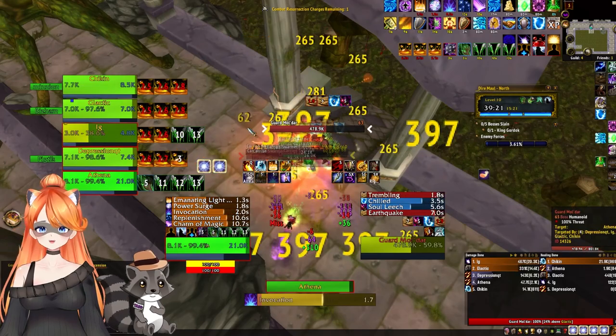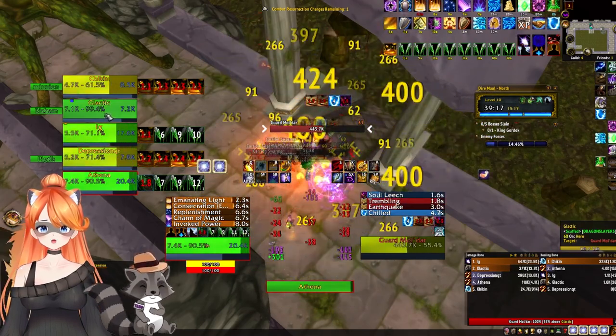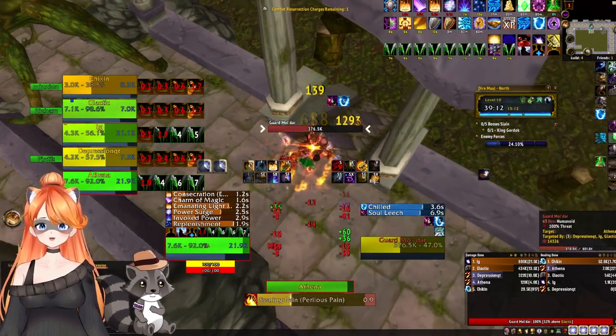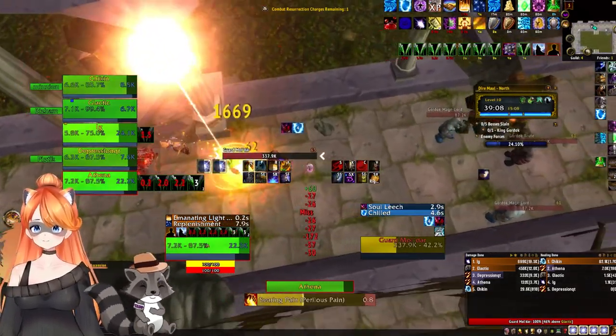We kill all the beetles — the beetles are dead. Now we're going to bring the boss over and pull the next set. The important thing with this boss is we want to pull these mages, kill the mages, and we're also going to pull Stomper as well.